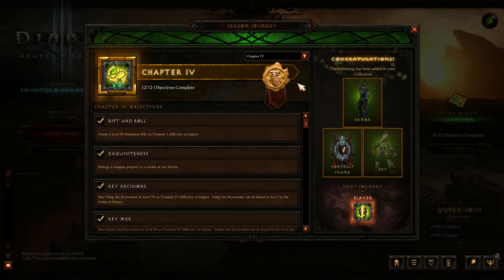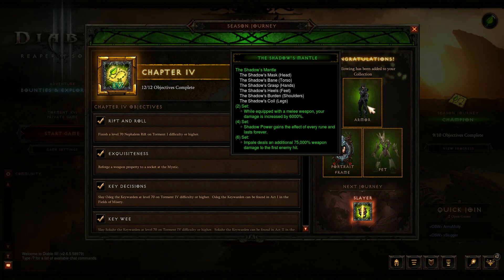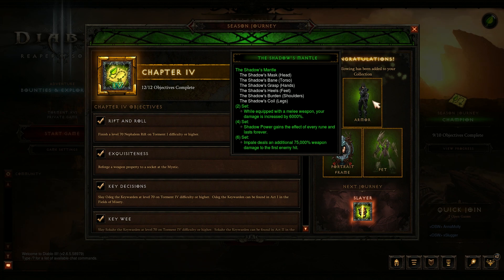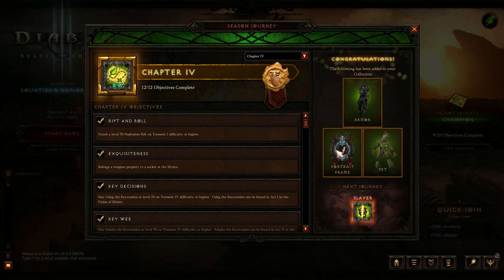In order to get through chapter four and get your six-piece bonus from Haedrig's Gift, it's really easy just like every season. Once you get to chapter four you will get all six pieces - you get two at a time depending on your class set, sometimes you have extra pieces and it'll give you three pieces instead of two out of the caches. By the time you get to chapter four you'll get your entire set and get the first portrait frame for the season.